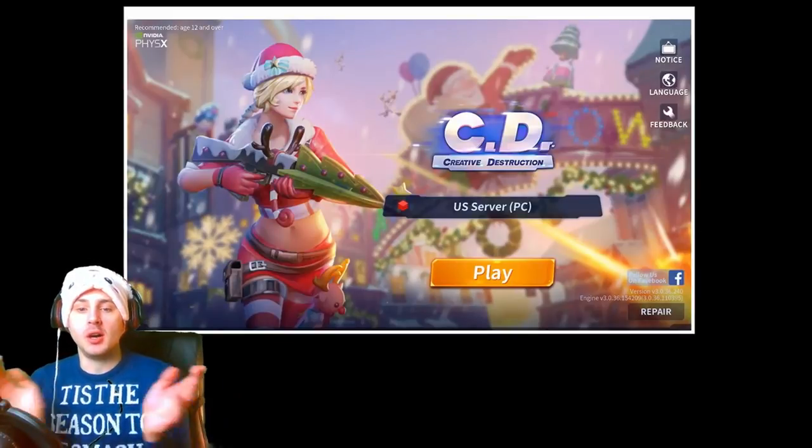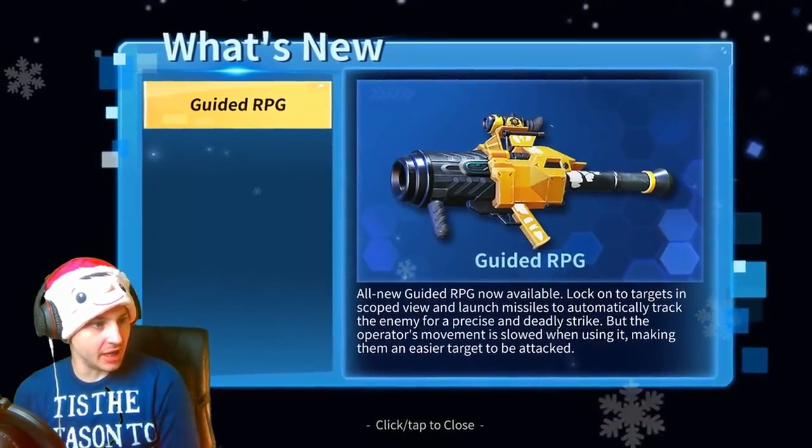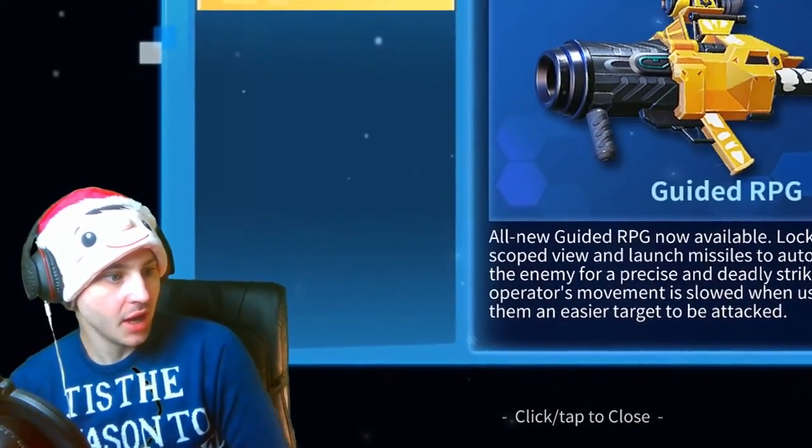Alright, let's log in, guys, and see what's what! Ooh! Guided Missile! All new Guided RPGs now available! Lock onto target, scope view, and launch missiles to automatically track the enemies for a precise and deadly strike. To operate, movement is slowed...